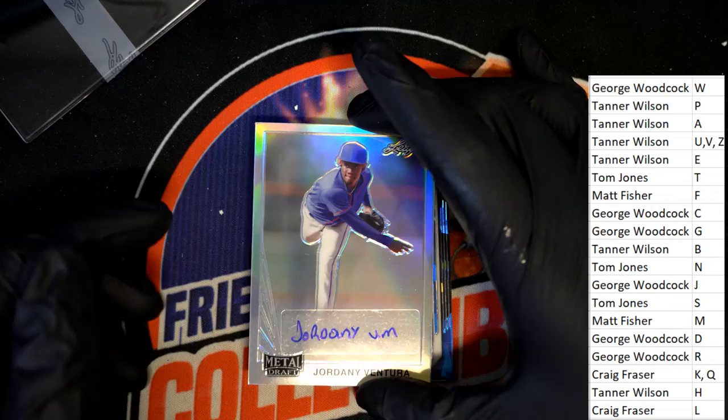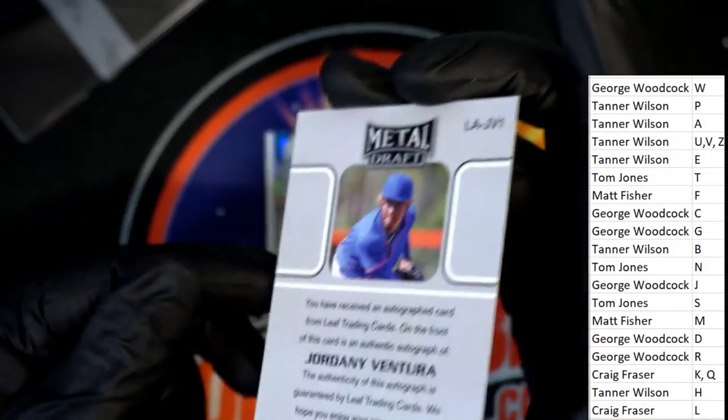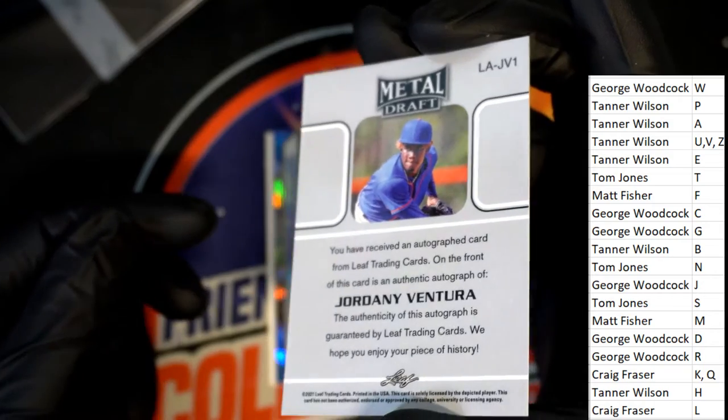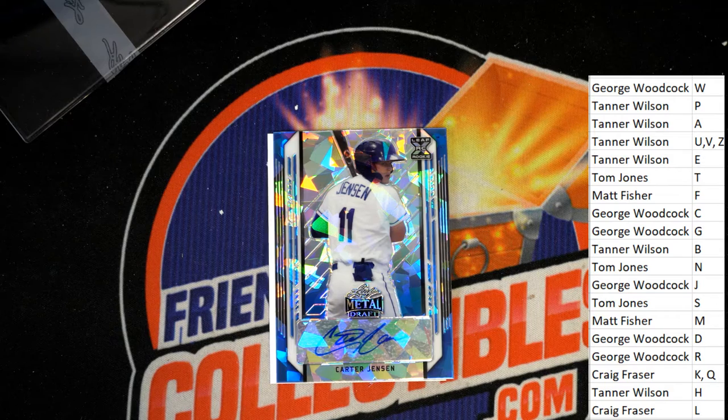Two M's and two V's. Tanner has got himself a Jordani Ventura. The next hit in the break is a Carter Jensen for GW.